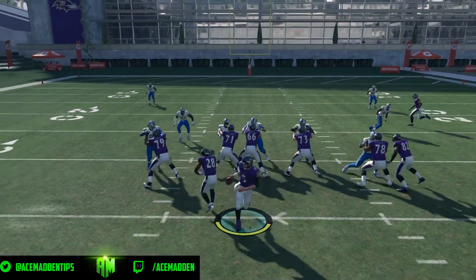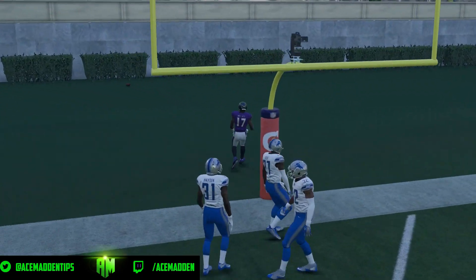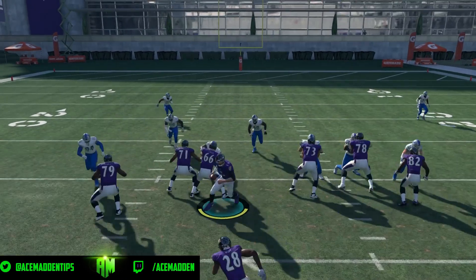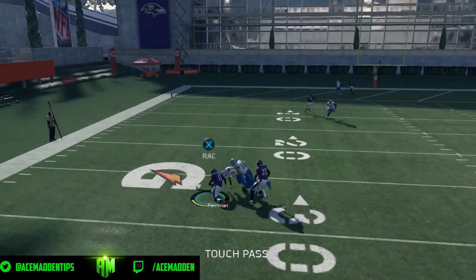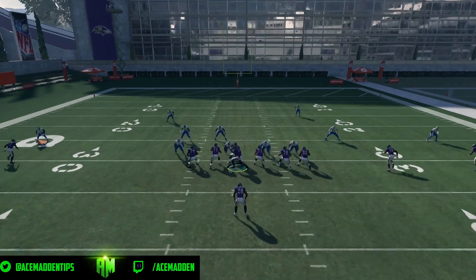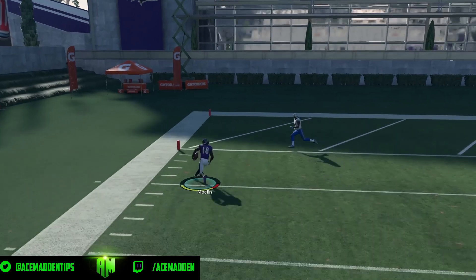One thing I haven't hit yet is the post route, but that does get open against Cover Two. I think this might be Cover Two right now — and you'll see he doesn't quite hit it, but he does get between the safeties. The right safety doesn't really come over and help like he should, because there's no deep threat on the right side of the field. So he should actually be helping the left safety more.